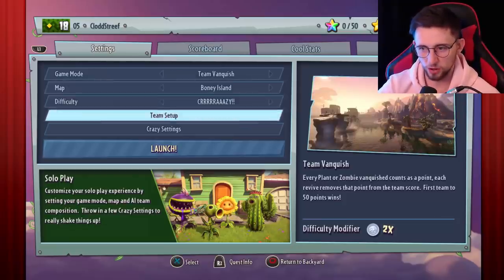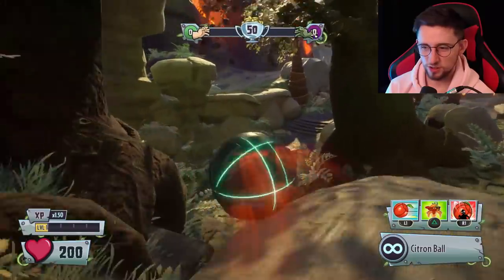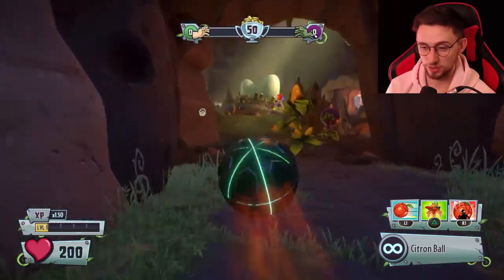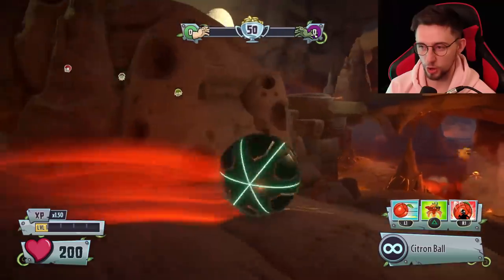We did Zen Peak, so we'll do Cannon Fodder Island. I don't give a shit if I lose this one. Could you imagine doing a nuzlocke with just 10 lives of E Citron? I'd probably want to lobotomize myself by the end of that. He's not even got any upgrades at all — literally on level one, no rank.